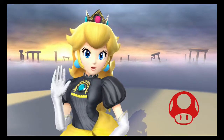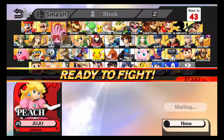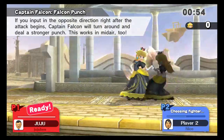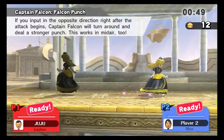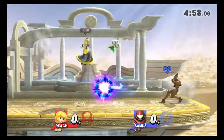The one thing that really separates Peach from most characters is that she can float, and that really makes her an interesting if not viable character. You can sort of float just an inch above the ground, which is useful because if you want to use her aerials which are stronger than her tilts.